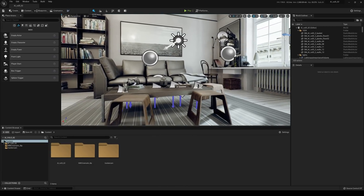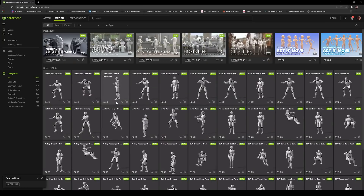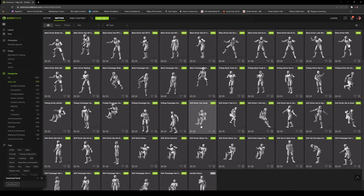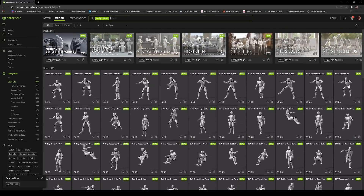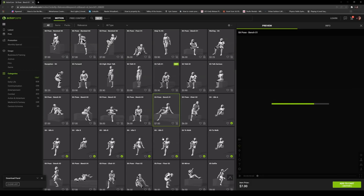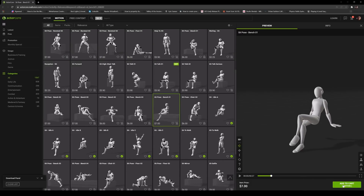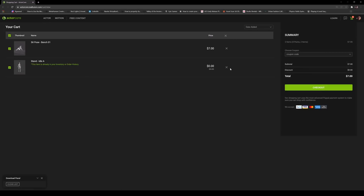We have the scene right here, and I'm going to make another video about it later. There's a couch, so I'll find something like a sitting animation. If I go to Daily Life and find somebody that's sitting — this one is a car sitting so that probably won't work. Let me just search 'sit.' We can use this one — seven dollars. I'll add to cart, go to the cart, delete the other item, and check out.